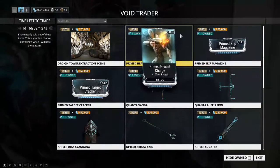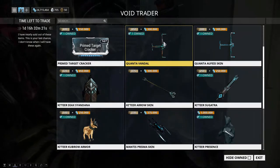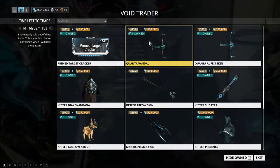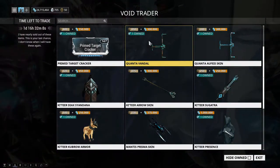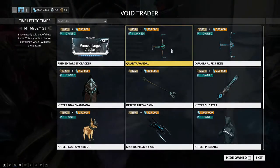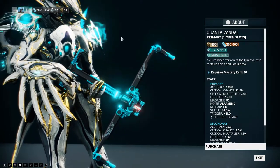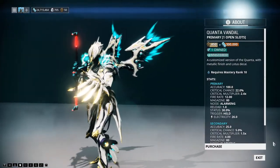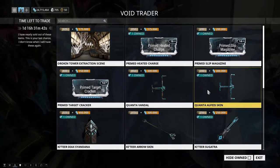We have my returning favorite weapon, the Quanta Vandal. Get this weapon if you haven't already. Right after the recent beam weapon passes, this weapon got another buff and got even better. I 100% recommend getting this weapon — it's worth it, it's definitely end-game viable, and it's just an all-around amazing weapon. I do have a weapon review on this so go check that out if you want to see what it's capable of.